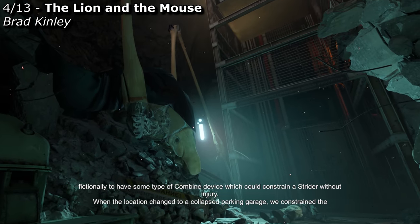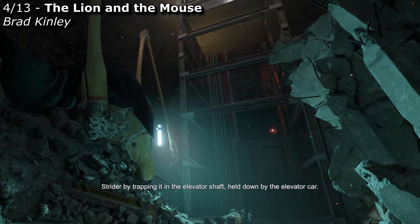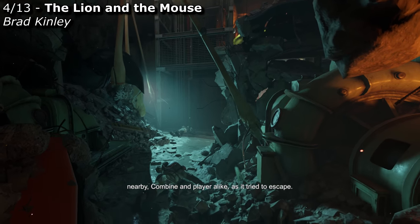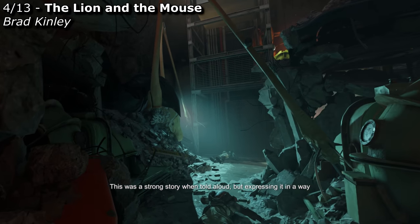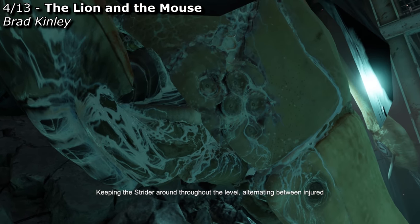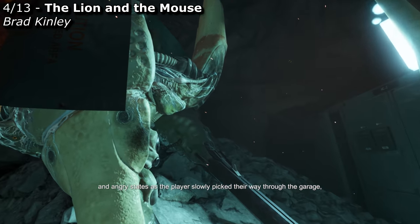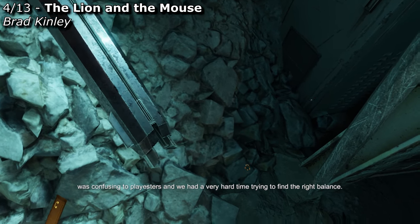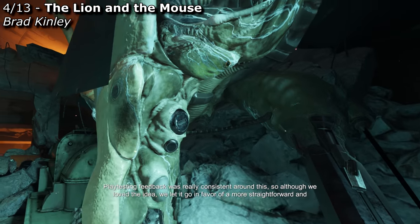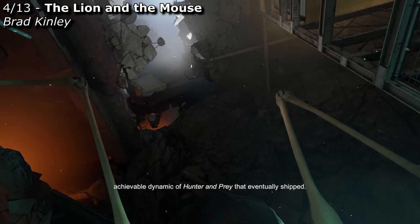When the location changed to a collapsed parking garage, we constrained the Strider by trapping it in the elevator shaft, held down by the elevator car. After being freed, the injured Strider would lash out at anything nearby — Combine and player alike — as it tried to escape. This was a strong story when told aloud, but expressing it in a way that was understood by players turned out to be difficult. Keeping the Strider around throughout the level, alternating between injured and angry states, was confusing to playtesters. So although we loved the idea, we let it go in favor of a more straightforward Hunter and Prey dynamic that eventually shipped.